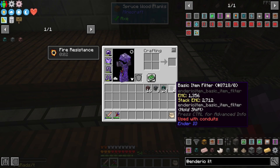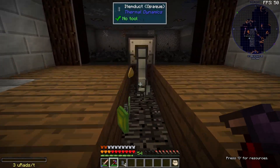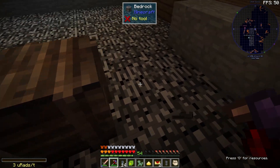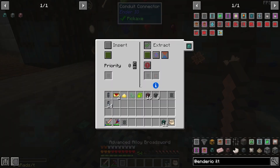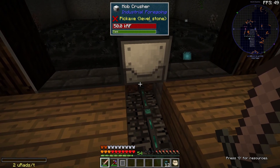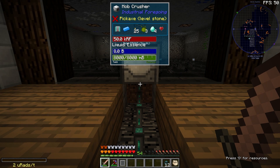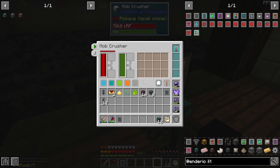I also made some basic item filters — not sure how big they are but I figured I'll make some anyway in case they're useful. Time to replace all these old item ducts with our new fancy conduits. I think I'll set this for insert, leave the priority and channel as is, and on the extraction end I'll set it to extract on green and set it to always active. That should pull stuff out and put it into the drawers.